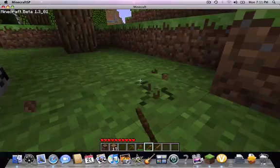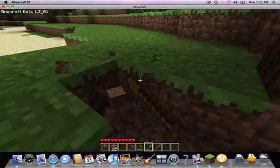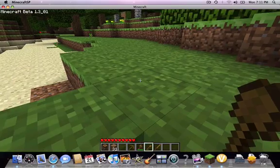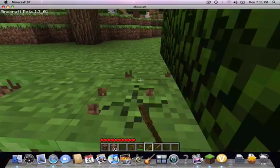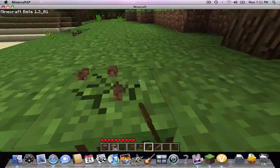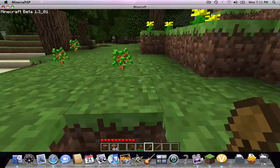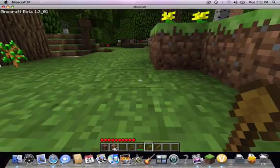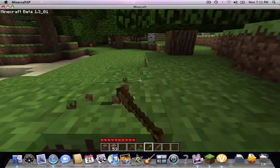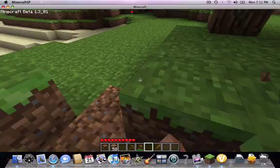So the tools basically go as — there are like four different types of materials you can make tools out of. In this game your tools can break. Wood, since it's the most common thing, breaks the fastest — I think you can break like 50 things before it breaks. The next level up is stone, which can last like 150 hits or something. I don't know the exact numbers but these are just estimates — you can look on the Minecraft wiki. See, it already died. Bootleg. Let me just put my table back down. That was around 60, I don't know, whatever. Moving right along.